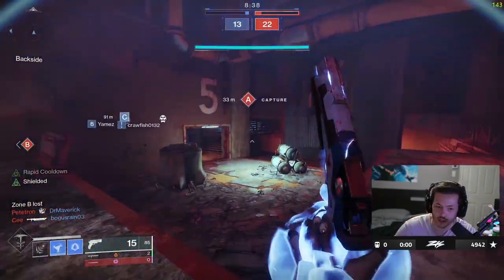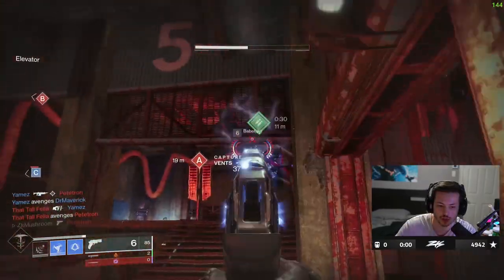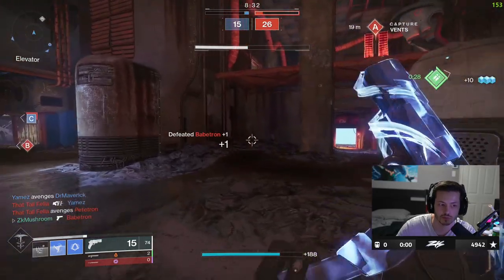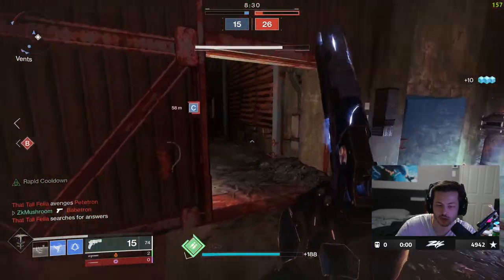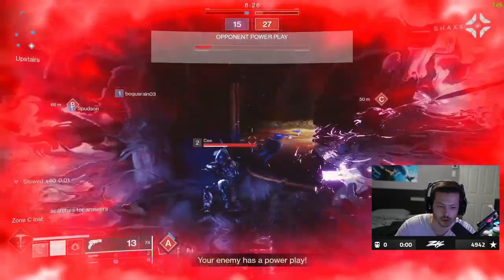If you throw this nade close to someone, it's an instant freeze — like it's not gonna miss, there's no way. So in Trials, when people play slow and everything, all you need to do is just start the round by throwing a grenade.